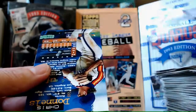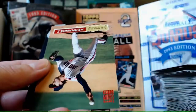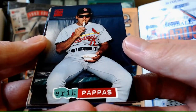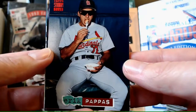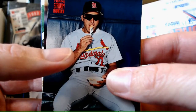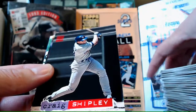Candy Maldonado. Dave Fleming. Jeremy Hernandez. Eric Pappas - eating something, I don't know what the hell he's eating. That's not a good look. And why's he got the Senior Citizen Shades on there, the Sunblockers? That's a weird card, I'm a little concerned about that card. Craig Shipley. Carl Willis.